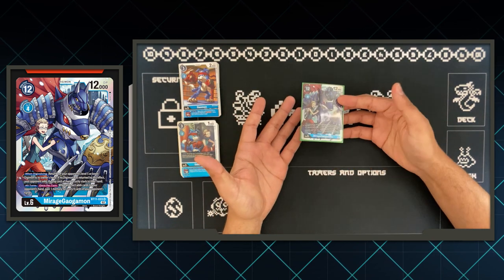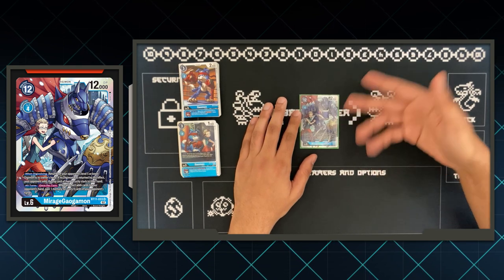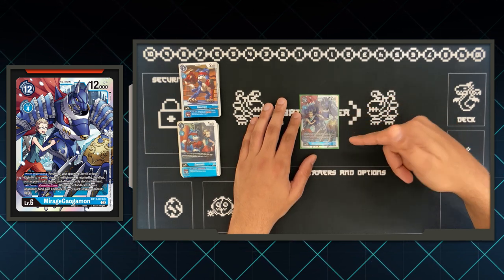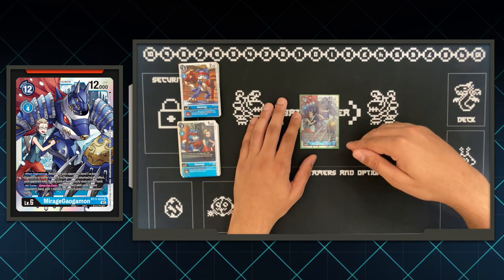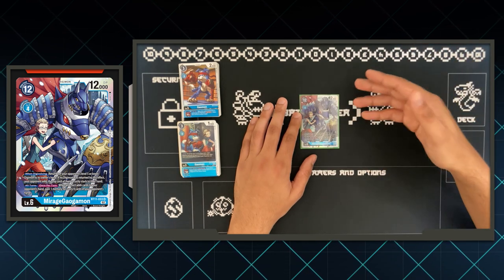Let's actually take a look at BT-11 Mirage Galgamon and see what all the fuss is about. We've got two effects, and both of them are fantastic. When Digivolving, you bounce an opponent's level 5 or lower Digimon to their hand, but if there's no target, you actually add the top card of their security to their hand instead. That's really cool. You basically bounce a medium-sized body, or you burn them for a security.